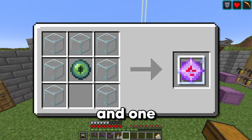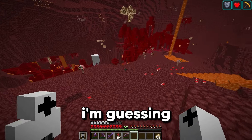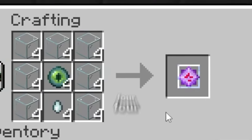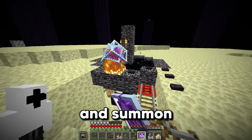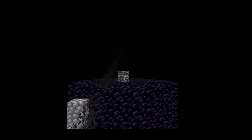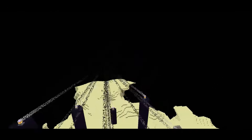Now to re-summon the ender dragon, you need four end crystals. And for end crystals, you need seven glass, one eye of ender, and one ghast tear. I'm guessing you know how we get ghast tears. So now we can craft four end crystals and summon the dragon.